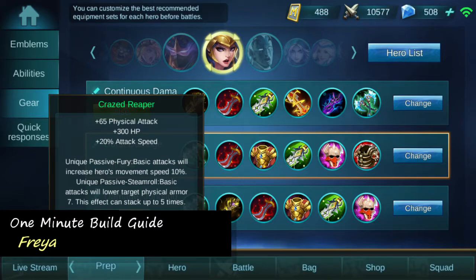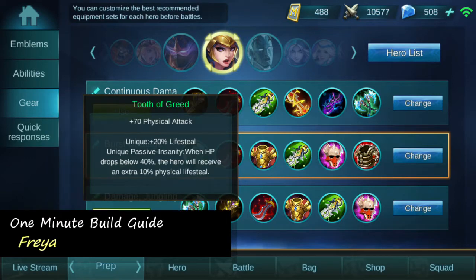First item we're going to take is Crazed Reaper, which gives us a good amount of early game damage to help us farm faster, but also gives us a little bit of tankiness. The first passive, which gives us movement speed, is also key considering we skip boots on Freya.